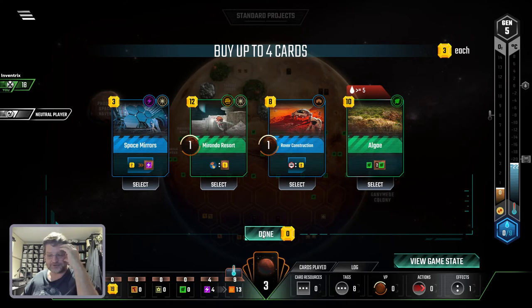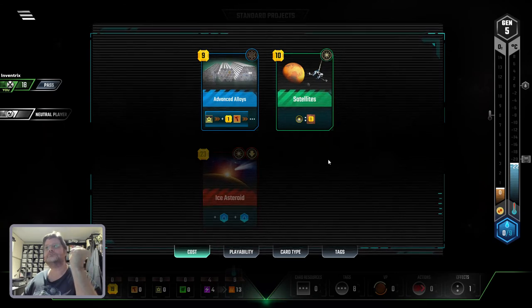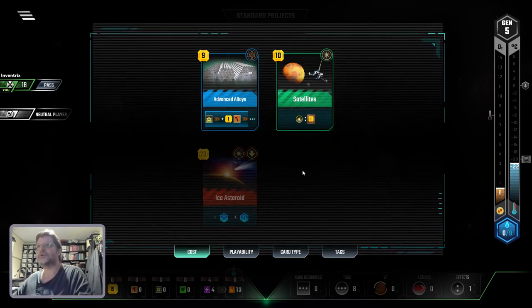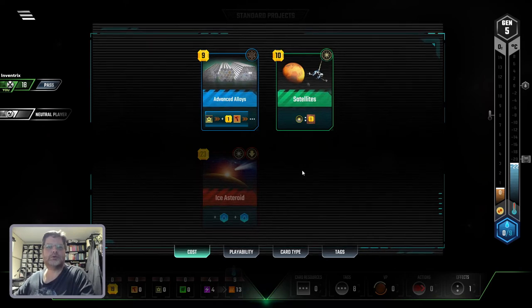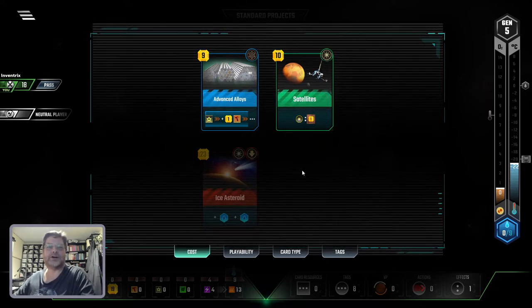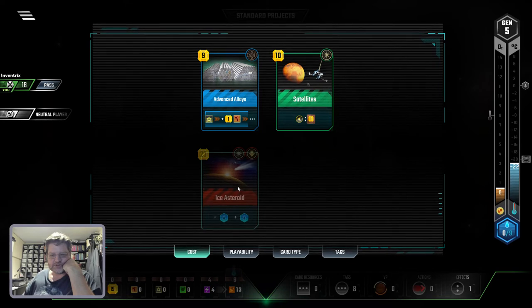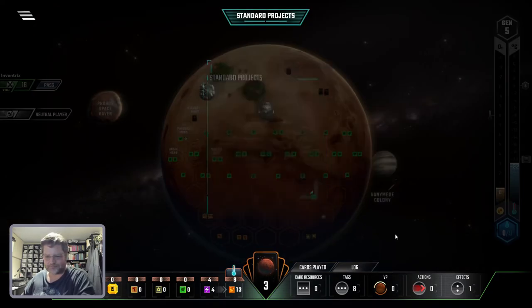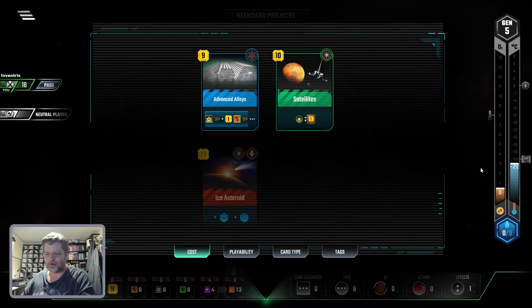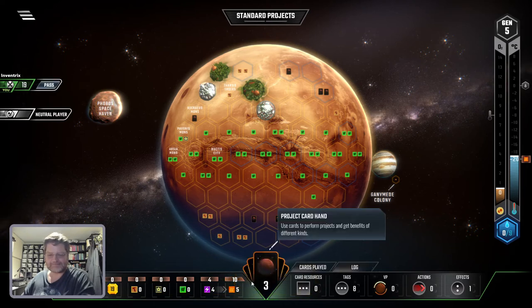I'm going to have to do more standard projects, I think. I'm not going to do any of those. Maybe I can just pass and get the extra money so I can do the expensive one, or the ice asteroid and get some water. Yeah, I should do that. There's the heat, plus I got the extra one. I think I'll pass.